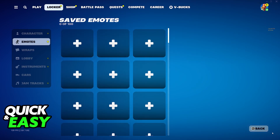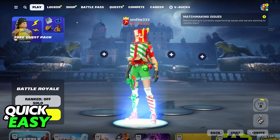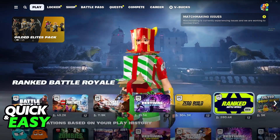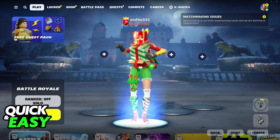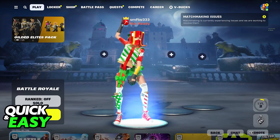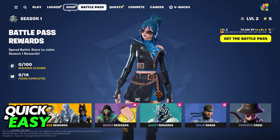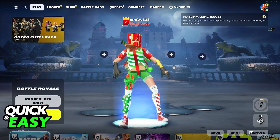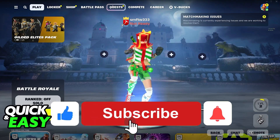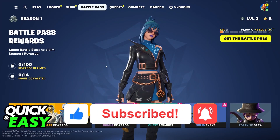It is extremely simple and you can use this at any time. You can queue up for any mode and your locker items will be applied accordingly when you go inside of a match, including your emotes and other customization options. Remember that you will only see stuff available to you if you own it, so you need to purchase it through the shop or acquire it through other means like the battle pass. I hope I was able to help you on how to change your loadout in Fortnite. If this video helped you please be sure to leave a like and subscribe for more quick and easy tips. Thank you for watching.